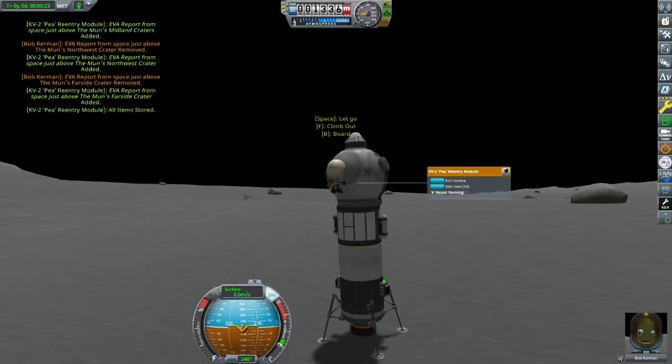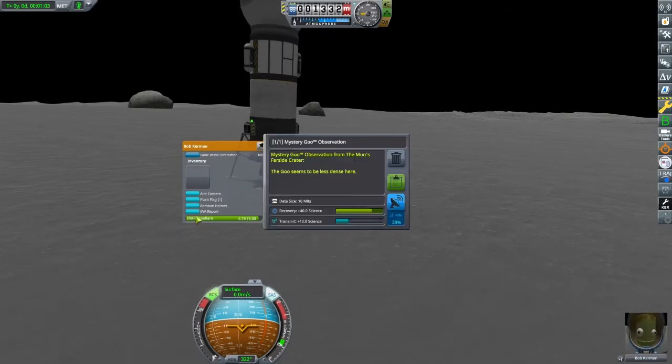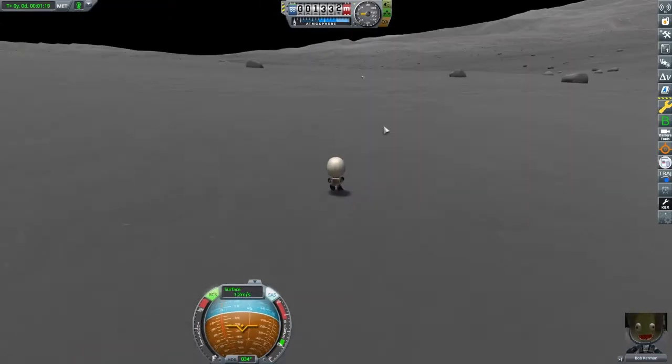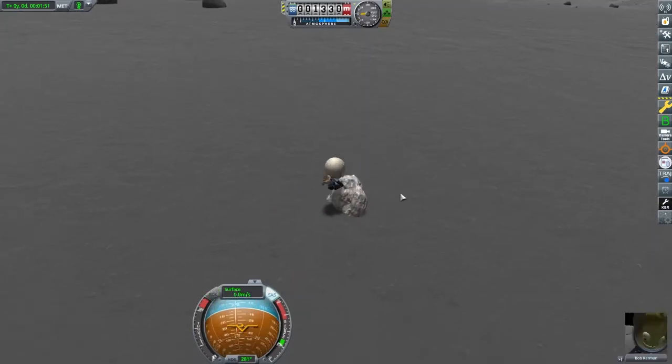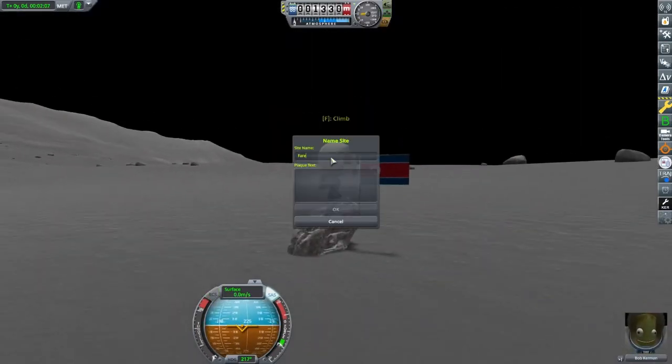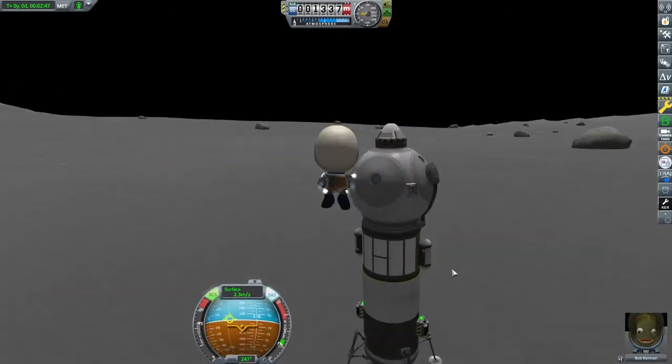A rough landing will end up tilting this thing and we'll be stuck on the MUN with no way home. My scientist is going to get out here — we're going to gather as much science as we can: Science Junior, Mystery Goo, Barometer. A little note here: when you're gathering a crew report from the pod, make sure you get out and take the data, then store it back in the pod so you can take another crew report.